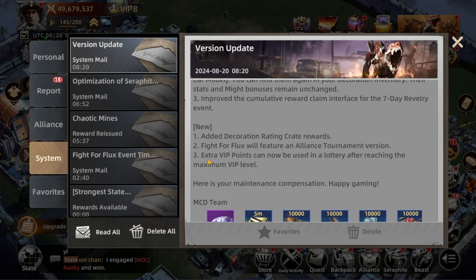The third addition is that extra VIP points can now be used in a lottery after reaching the maximum VIP level, which is level 12. I can't really check this myself since I'm not max yet — I'm VIP 8 right now.